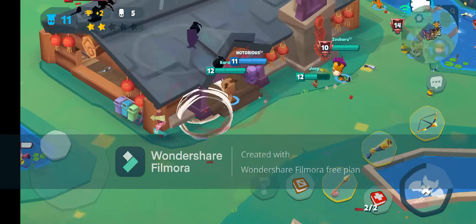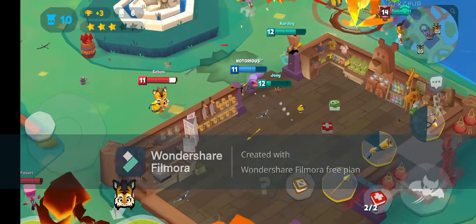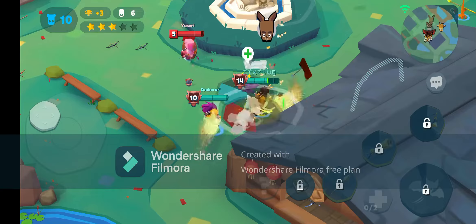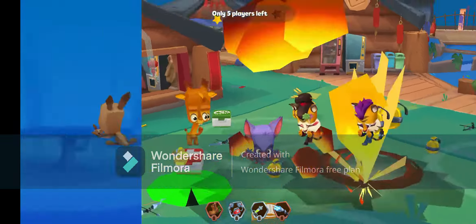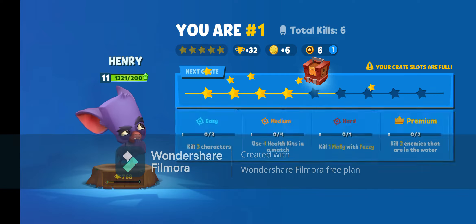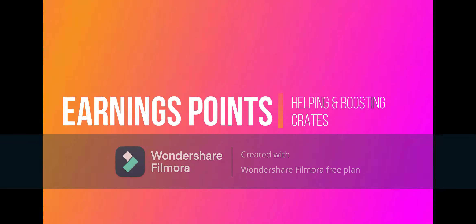If you are a lower level, like level 8 or 9, I suggest using knockback items so you can prevent your opponents from getting too close to you. That was a pretty easy win — we all get 60 points for that win for the event, and I personally got 32 trophies for that win. Last but not least: helping and boosting crates, which means helping your clan mates.